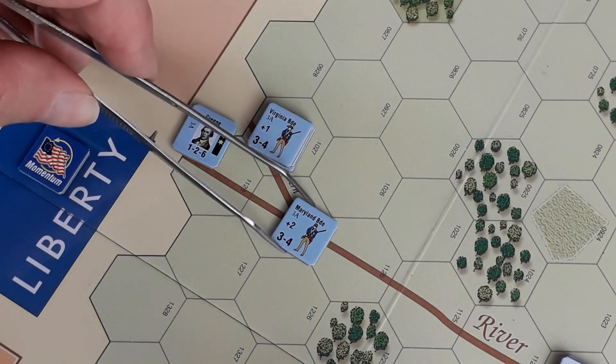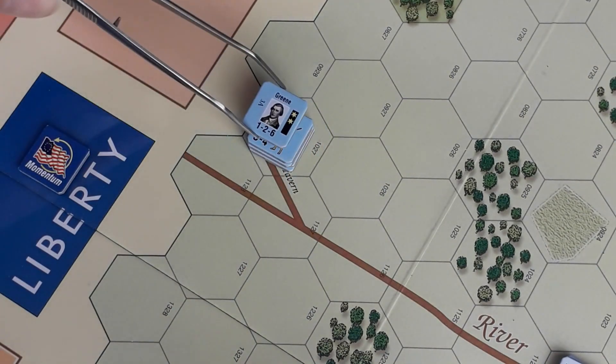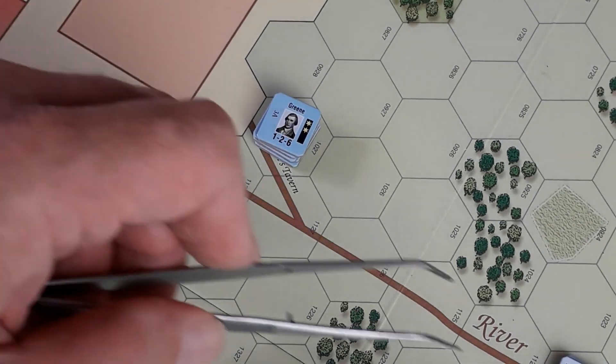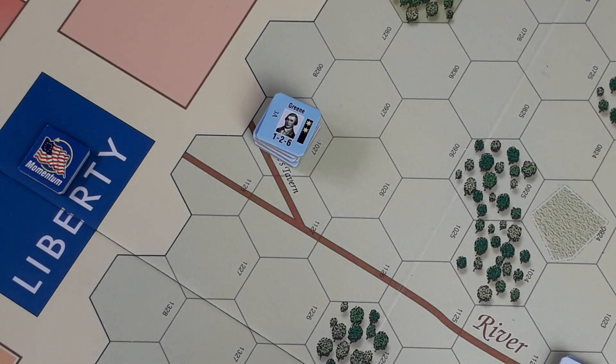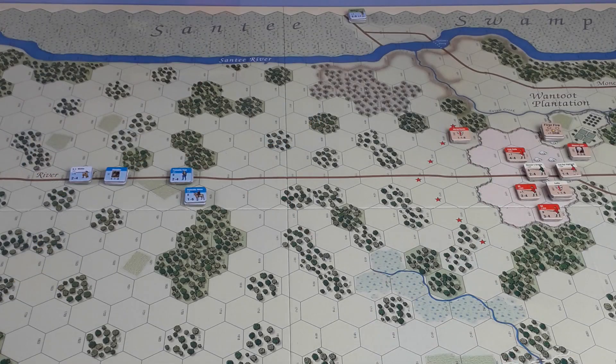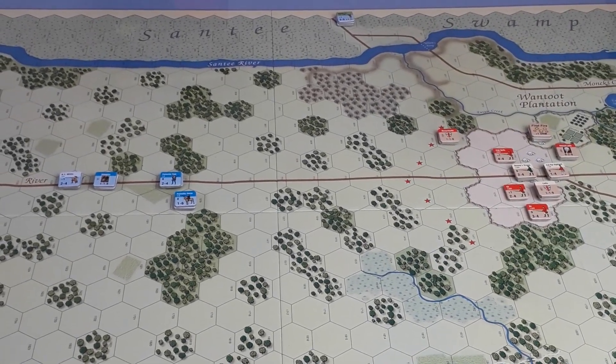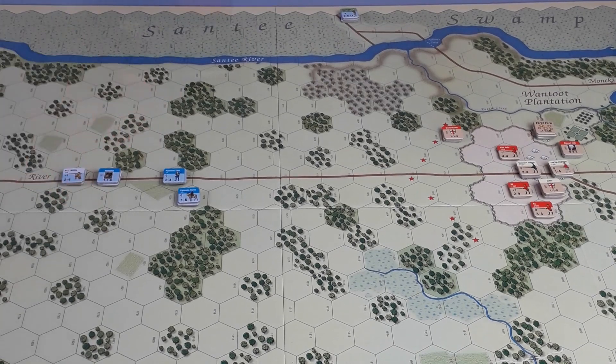Remember the stacking limit is six SPs. You might think 'crikey, you've got nine there!' But you can have the stack as high as you want on the entry hex — it's only when it finishes movement that the stacking limit applies. The next part of the movement phase is the movement. I'll have a think and come back to show you the moves — we've got these down here plus old Swampy up there with the rifle unit.